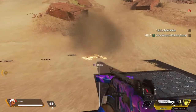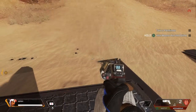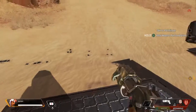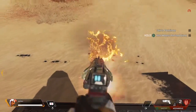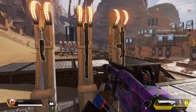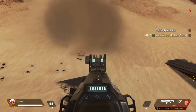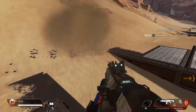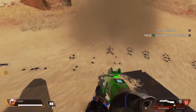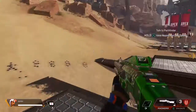There's almost no benefit to aiming down sights with those. The Peacekeeper and the Eva-8 don't do that. So there's almost no benefit to aiming down sights with the Mastiff and Mozambique.